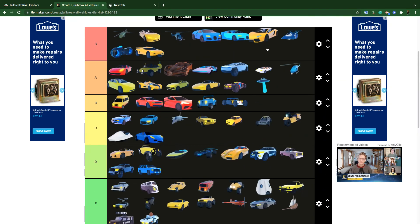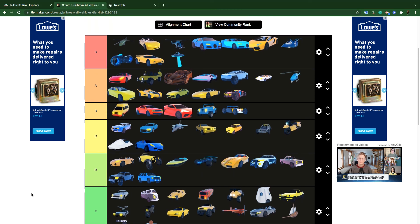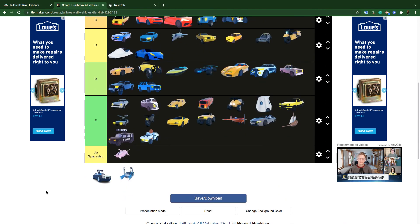The UFO is S tier — UFOs are flying vehicles and it used to be really hard to get on the military base, but now it's not that hard anymore. The World's Voice I keep D tier — slightly faster than the Swat Van.